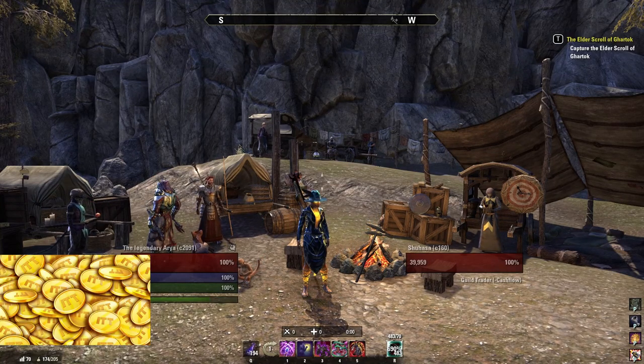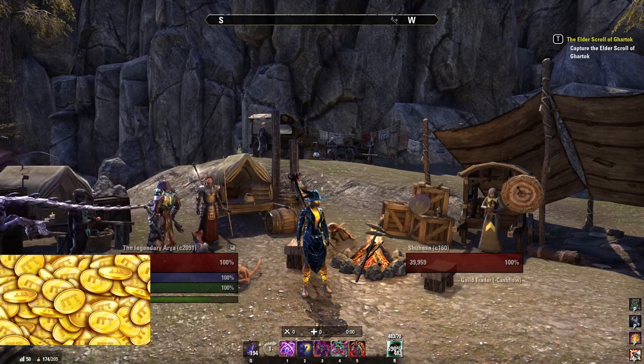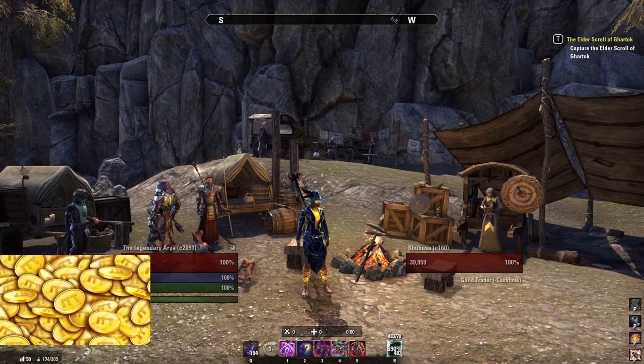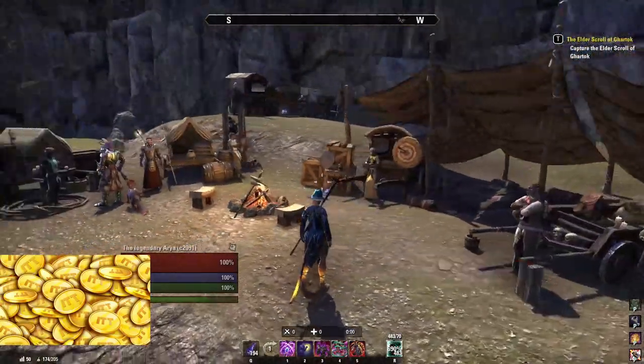So instead of an auction hall, as you might know from other games, there are several hundreds of guild traders around the world. You'll find most of them in bigger cities like Kraglawn, where I'm standing at the moment, and here you can buy items you need. The symbol on the map is a pair of scales.